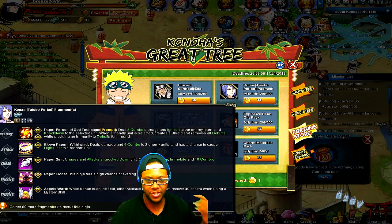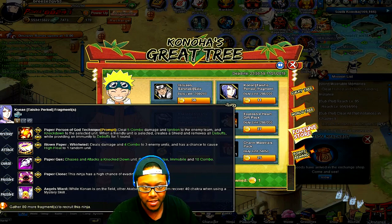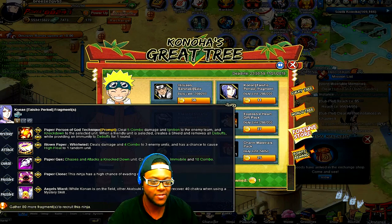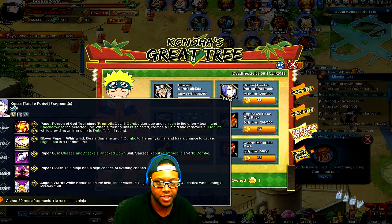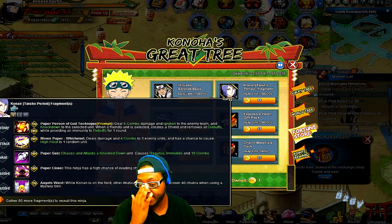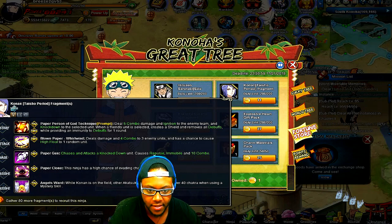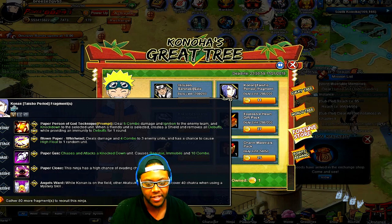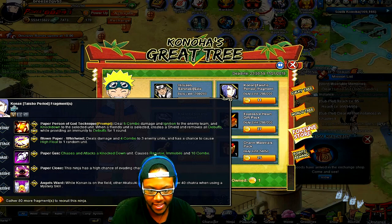I'm not sure how you're supposed to use that mystery — whether you select the enemy team first or your ally first, since both are listed as 'select.' Her standard attack deals damage and four combo to three enemies, and has a chance of causing high float on one random unit rather than just the person in front of her. Her chase calls repulse, immobilizes, and creates a 10-hit combo. This ninja also has a high chance of evading chases with no listed limit, so chasing her will be very difficult.